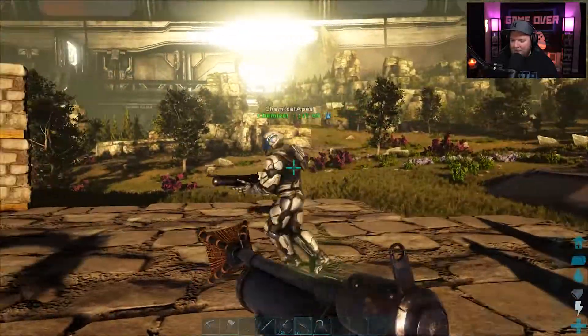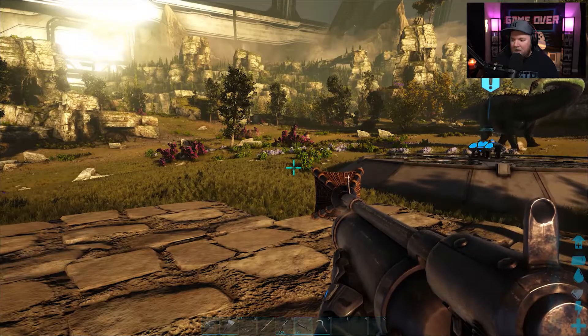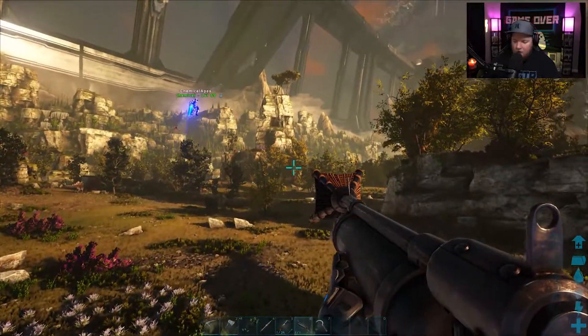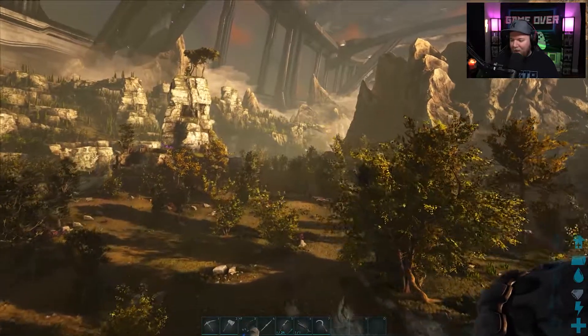Alright, let's go find us a Maywing. Mr. Ben, you ready for this? I'm ready for this, Mr. Joe. I say we head off kind of northeast — what do you think? Northeast? You got a compass? I don't have a compass, I just think it's northeast. Straight to the left is where we're going.